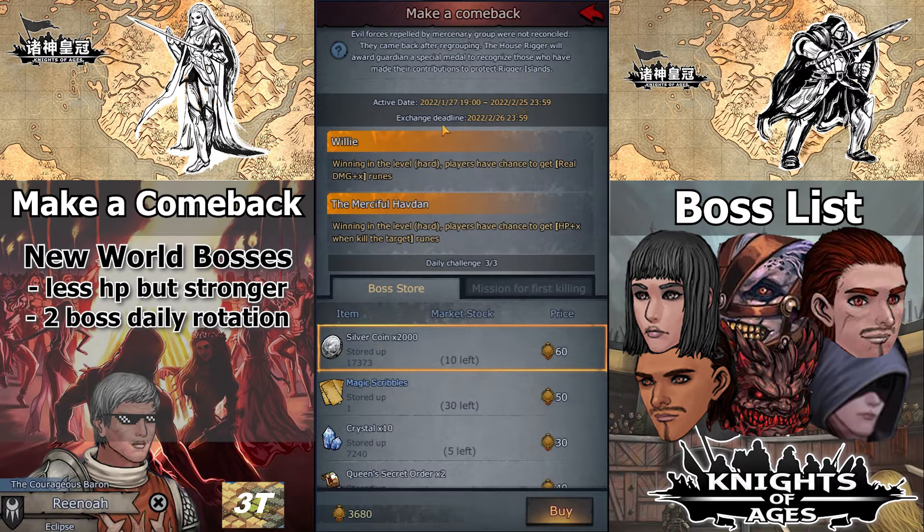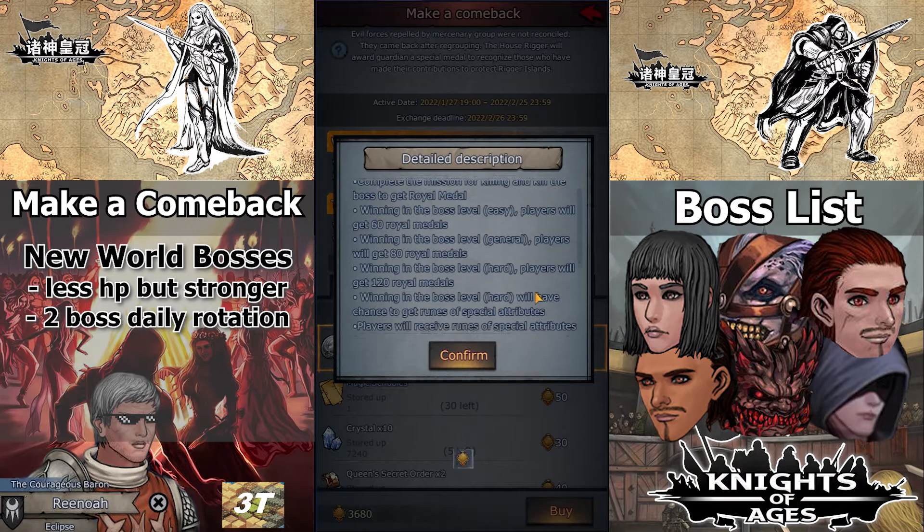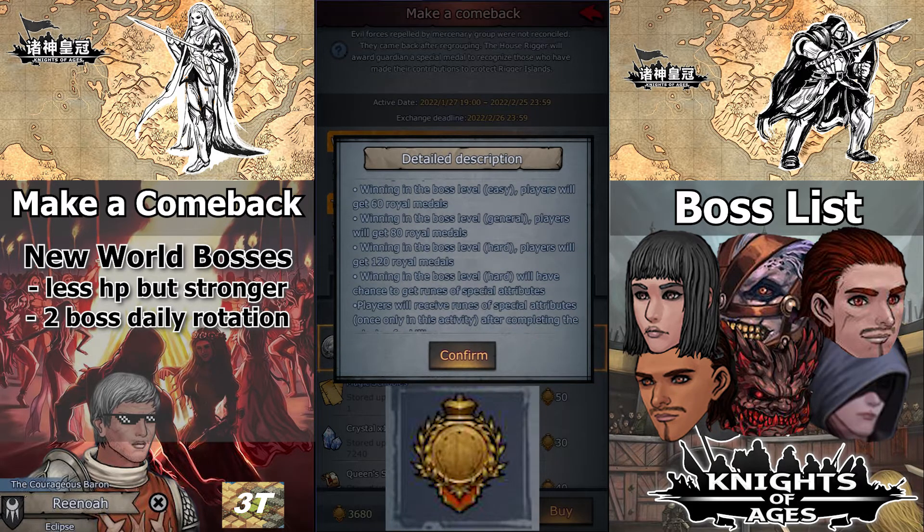Every day the bosses rotate, so you can only fight 2 of them at a time. The House Rigger will reward us with Royal Medals 3 times a day until February 25. We can fight the bosses in 3 difficulty modes: Easy gives 60 medals, Normal drops 80 medals, and Hard Mode grants 120.